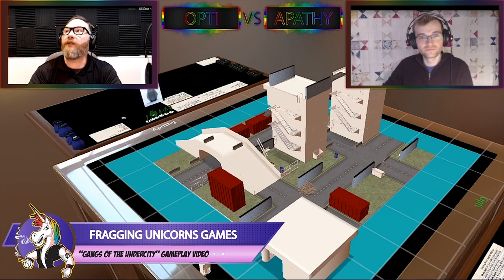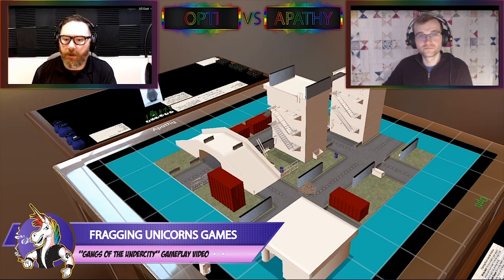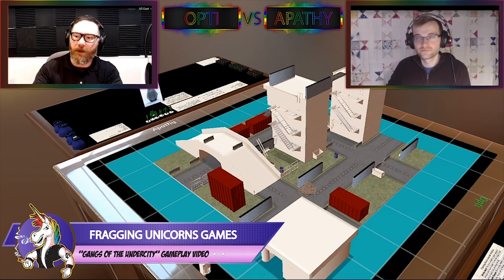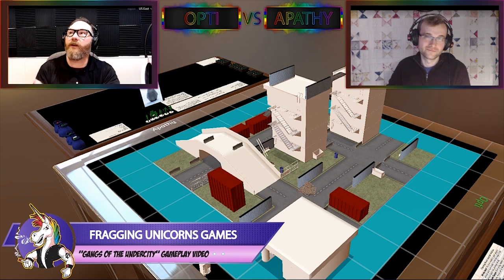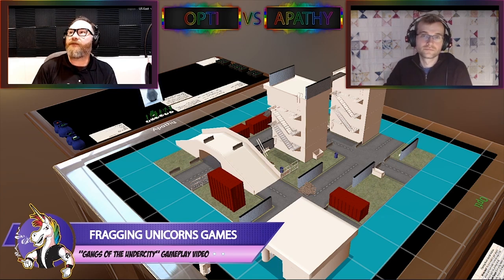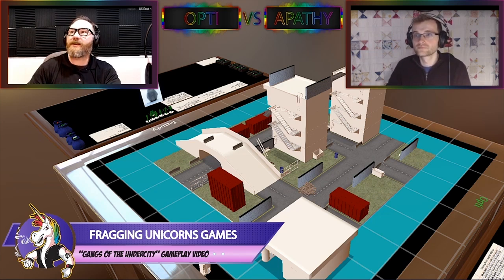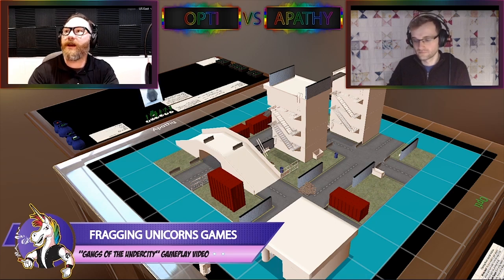The first thing we're going to do is choose a scenario. Before you choose a scenario, you would choose your gang and build your gang, but that's for another video. We've chosen the scenario called Gang War — the more or less basic gang versus gang scenario. Here's the flavor text: In the Undercity of Neo-Babylon, rival gangs finally meet face-to-face. With ambitions of turf and reputation on the line, they are willing to fight to the last. This clash can only end one way, with one side eliminated.